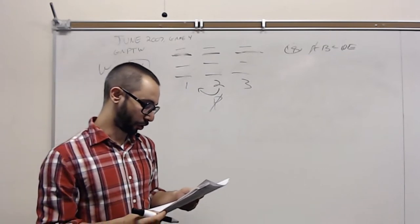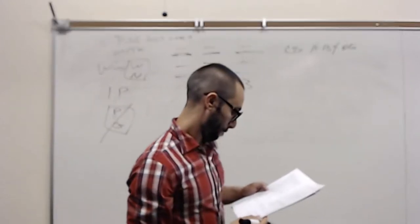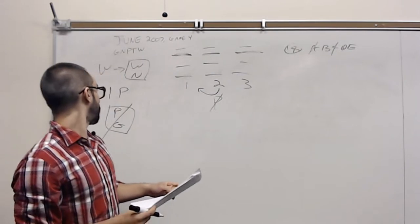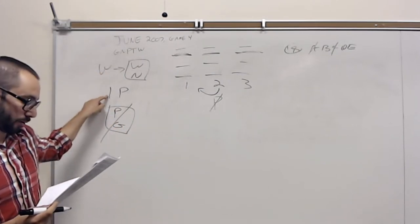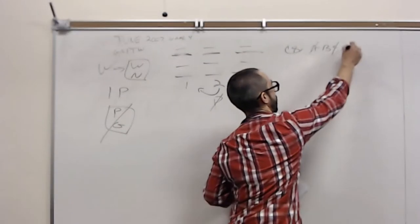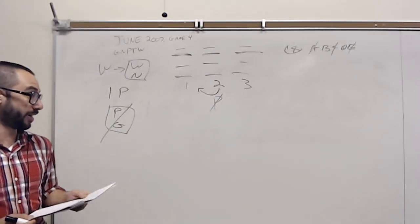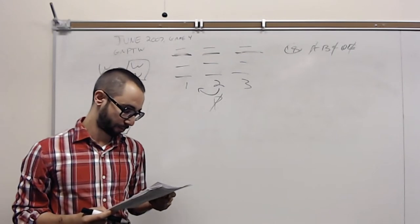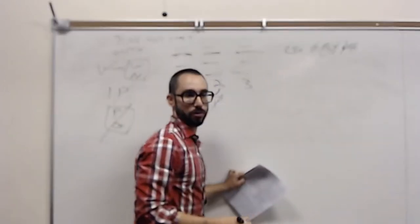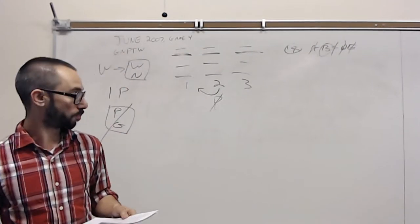Choice C has GNT on center two but GNW on center one, so C is out. How about the next rule — only one plastic? Choice E has two plastics, so that's out. We have one rule remaining and one wrong answer remaining: P and G can't be together. Choice D is eliminated, so by elimination B is our answer. That's how you work through an orientation question — just one rule at a time by elimination. That's number 18.